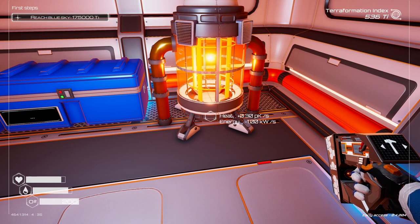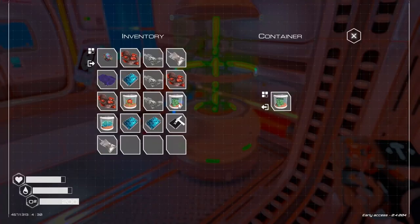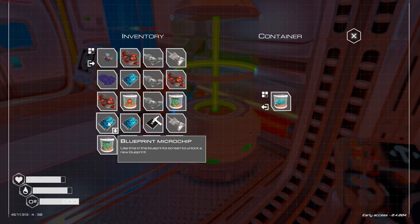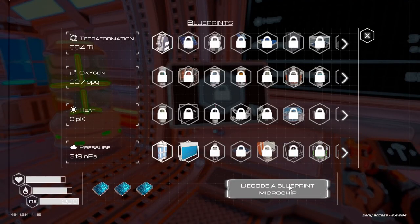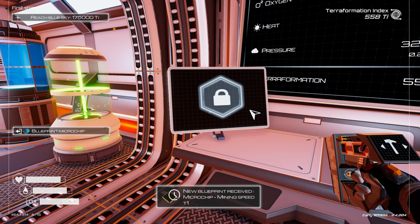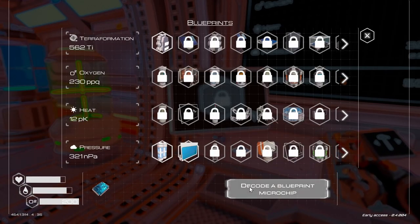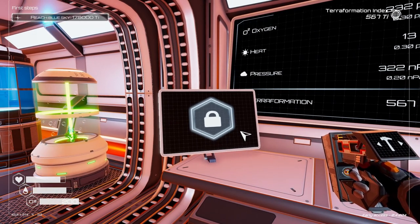There we go — we got the heater. Now our goal is to reach the 175,000 TI which we will strive towards in our next episode. Let's pull that one and put the one that's got 200%. How do we use these blueprints? 'Use this blueprint in the blueprint screen to unlock the new blueprint.' Blueprint screen right there — okay, now decode. Nice — okay, now that's our booster boots. We've got a new microchip mining speed and new microchip compass. That'll give us an indicator of where our base is when we're away from it, which will definitely come in handy.